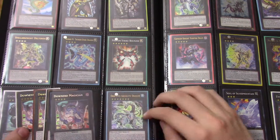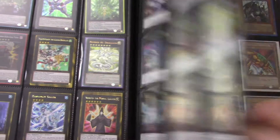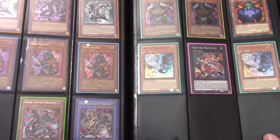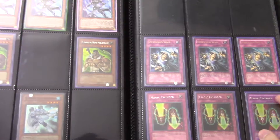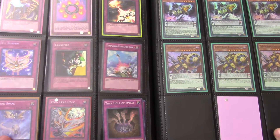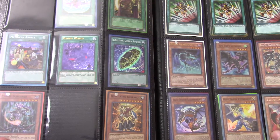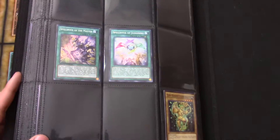Right here there's like six Downward Magician. Tons of cards in this collection. Jar of Avarice is there — those are pretty cool — some DDD stuff. All right, so that's it for the first binder. Let's hop right into the second one.